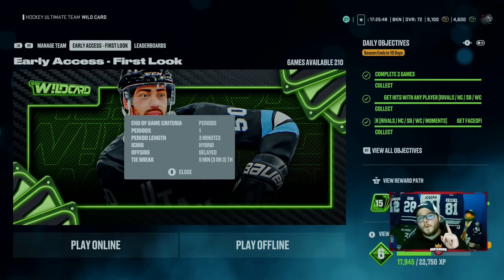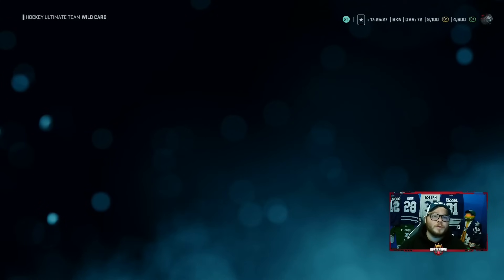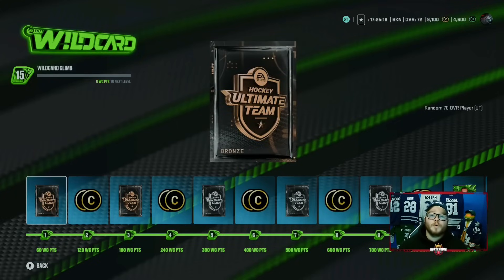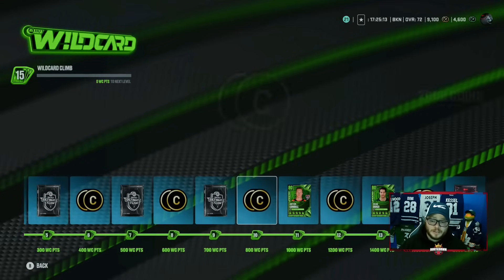In the rules of Wildcard, it is one three-minute period and it doesn't matter the score. If you play on superstar, you get 60 points. The game takes about three and a half to four minutes to complete, and you get 60 points for winning. If you lose on superstar, you still get 30 points, so you're still getting points regardless. And what do those points go towards? They go towards your Wildcard climb.